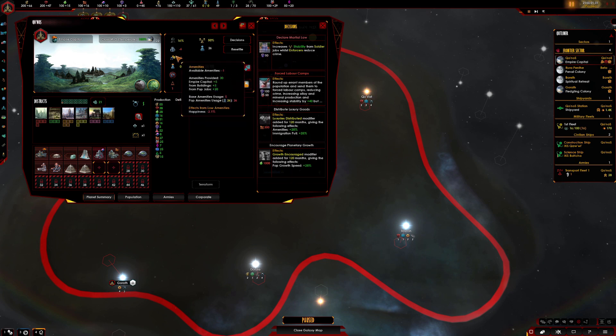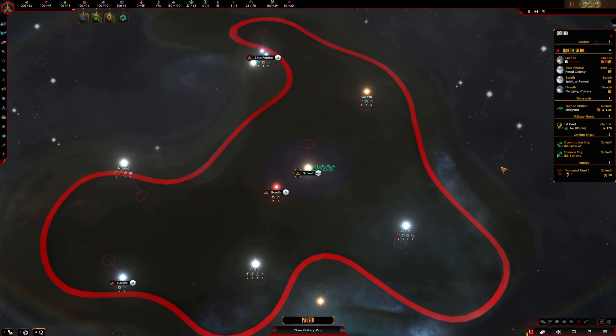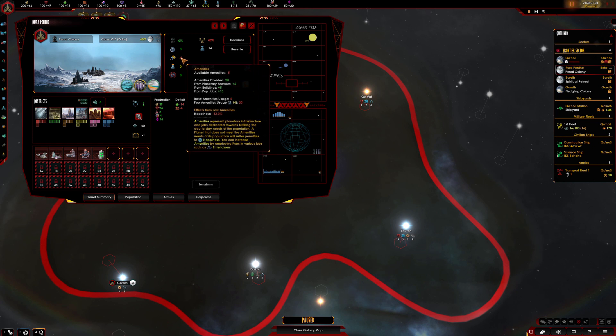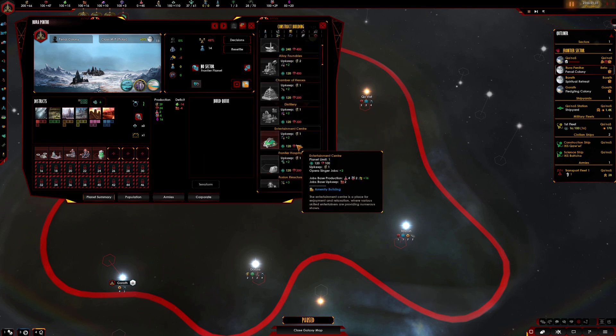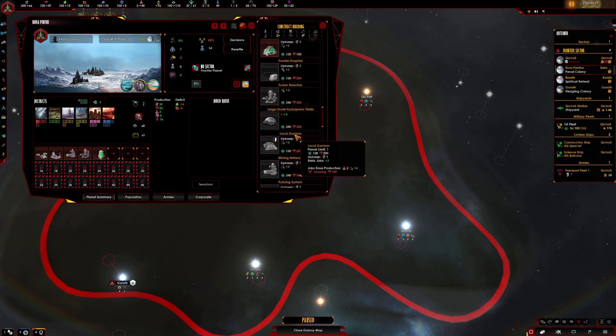Straight away I'm seeing we've got minus six on housing and amenities. I guess we could try to sort that out with an entertainment centre. Yes, we better do that because that's going to cost us minerals. We've got a penal colony — a prison complex right there. They don't have the best amenities. I suppose there are guards there and they're going to need amenities. Slums give us plus 10 crime as well, so a policing system wouldn't go amiss. I don't really have the minerals, but an entertainment system, a frontier hospital, and a policing system — those three buildings, just planning ahead.